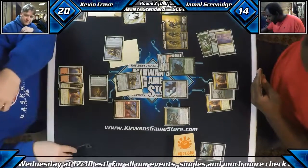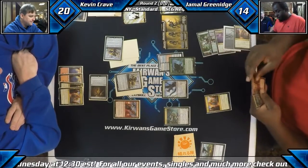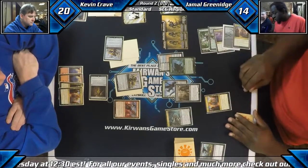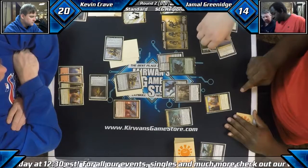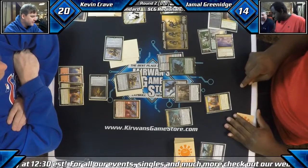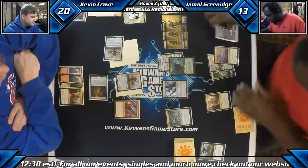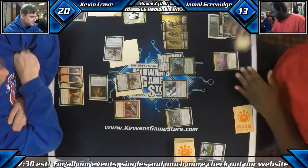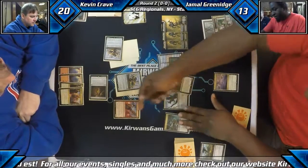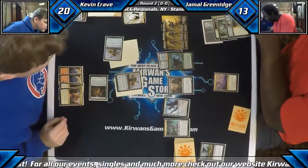Jamal still has a very high life total. We have Noxious Gearhulk hopefully gonna come down, gain us some life. Paying a life on the Corrupted Crossroads for black. So we're gonna go to 13. Gearhulk's gonna come down... Gearhulk's not a colorless card — it's not a card with Devoid. That's the interesting thing about this format right now. The Gearhulks almost seem like they should be colorless like the Eldrazi, but they are not. He did have the requisite mana though — he just used the energy off the Aether Hub, which is fine.